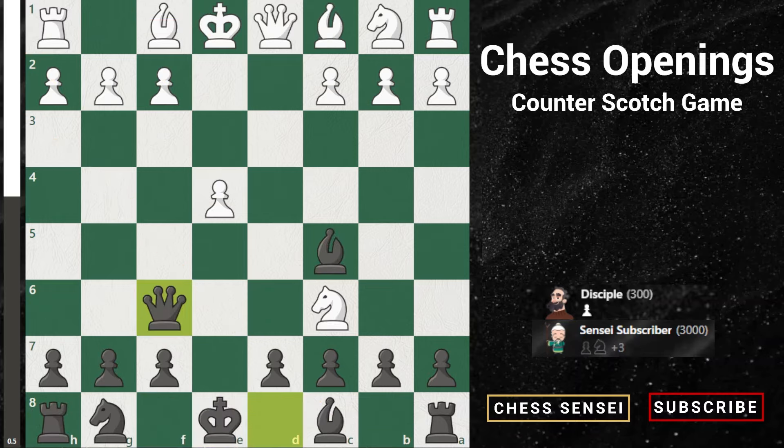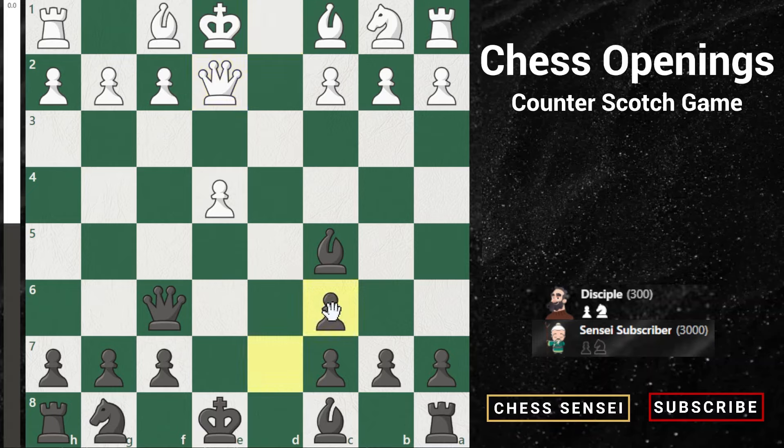Now all the way back to move five — the second most popular move for white is queen e2, in which case you follow the main plan. This is a very simple line for black. D takes c6, you take the knight with your pawn opening up space for your bishop, and you're looking at bishop e6 and castling queenside again.